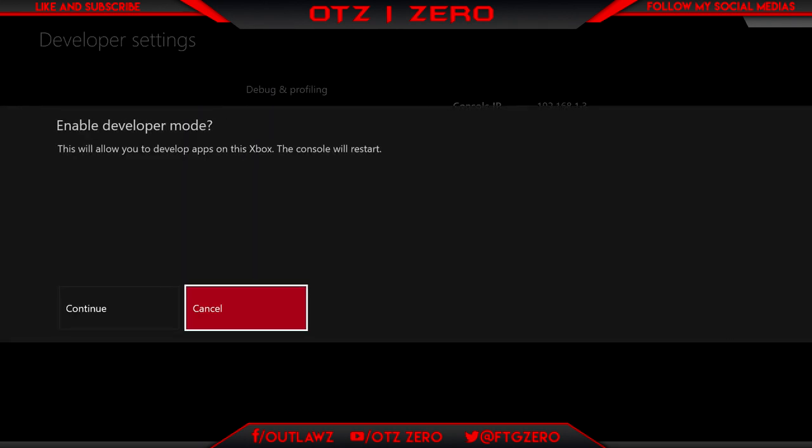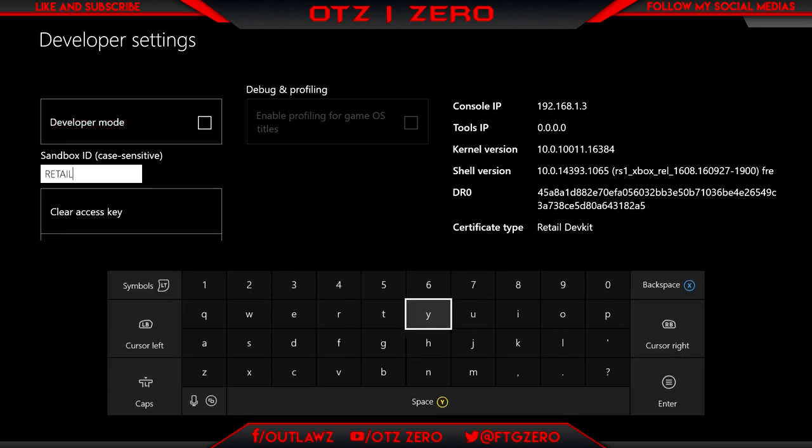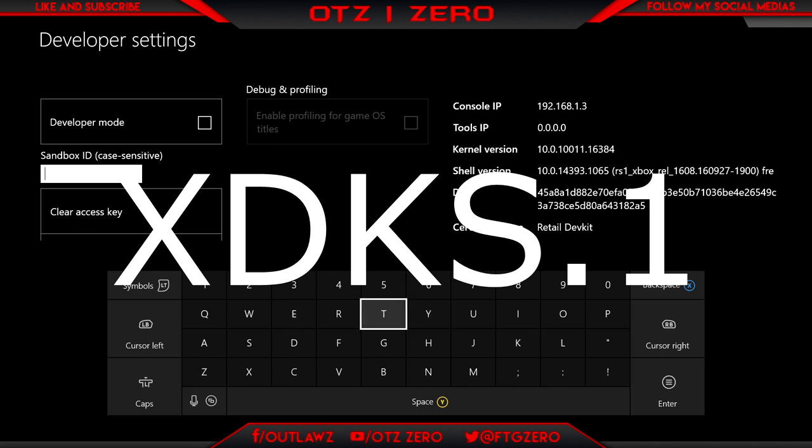As you can see, I could just enable it right now. But what you want to do, if that doesn't pop up for you — where it says Sandbox ID — you want to get rid of 'retail' and then put in the code. I think it is 'xd' and then 'ks.1'. I'm pretty sure. So it's xd ks.1.